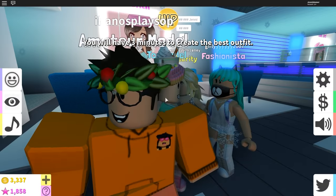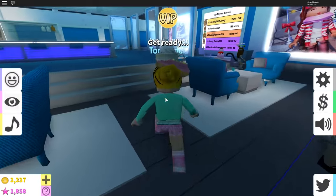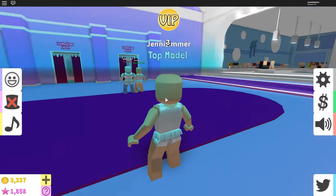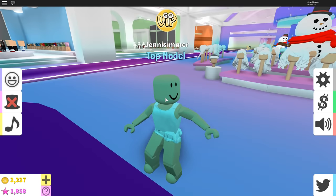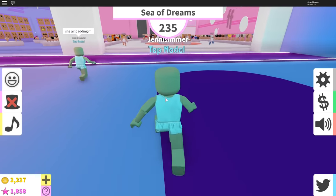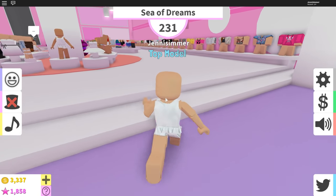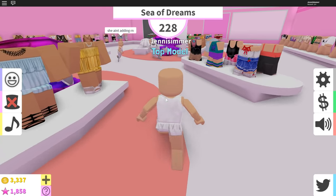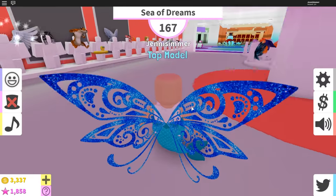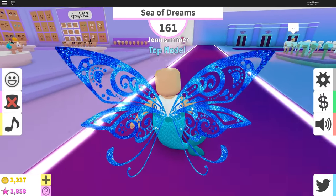We're going to do one more round. These guys seem like they're on the runway — I can't tell if I'm in a slow server. There are some fans in here and I like how the rounds have been going, so I don't want to leave. The new theme is Sea of Dreams — oh, another sea one! I just did a mermaid theme but I'll use these wings with the mermaid tail and change my tail to darker blue.